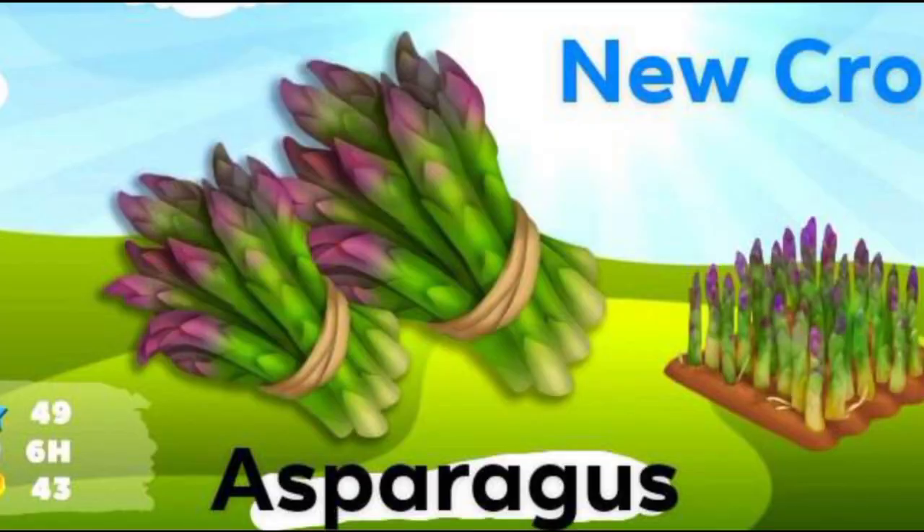This update is bringing a brand new crop in the game — the asparagus — that I already talked about but I'm just going to do a little recap. You can have a look at the animation on the left hand side and there's a little field animation on the right hand side. It's a low level crop, unlocking at level 49. It's going to take six hours and the cost of one asparagus is 43 coins, so ten will probably be around 434 coins. It's actually a really expensive crop and I think this will be a perfect way to make money in the game.